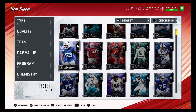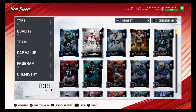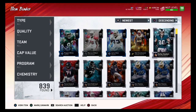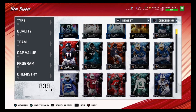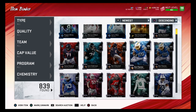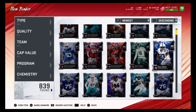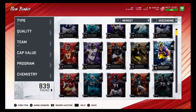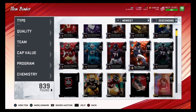Before counting 85 overalls, let's see what the 97 Darius Leonard goes for — we'll say he's selling for about 60,000 coins. So 60,000 plus 66,000 is about 126,000 coins just from the 97 overall and the five exchange pack players. We already made back our 120,000 coin investment. Now adding up all the 85 overalls at 2,500 each — that's roughly 52,500 additional coins from the 85 overalls alone.